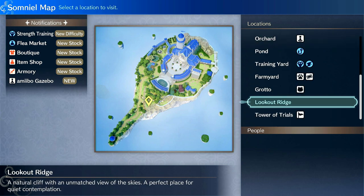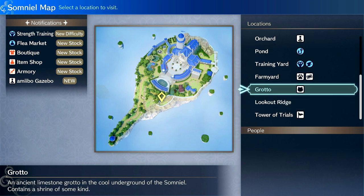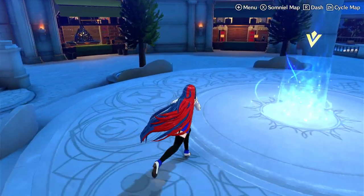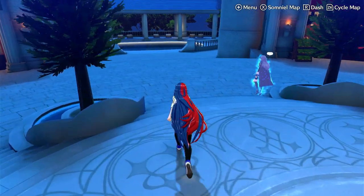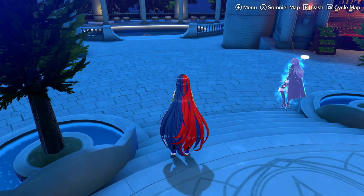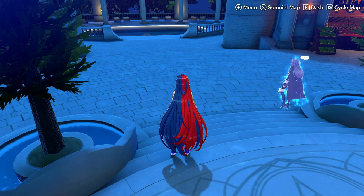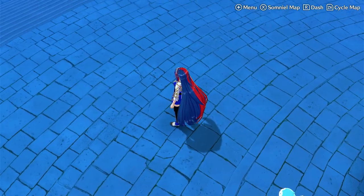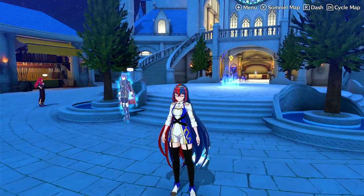There's also Training at the Training Yard, which can give you some bond fragments to some degree. There's also talking to your allies in the level after beating a mission, and this includes everything — paralogs, skirmishes, and mainline missions. If you talk to the allies that were used in that mission, they'll typically give you 50 to 100 bond fragments, so that can be really useful.